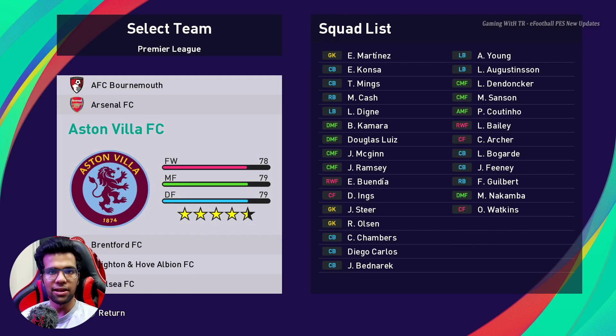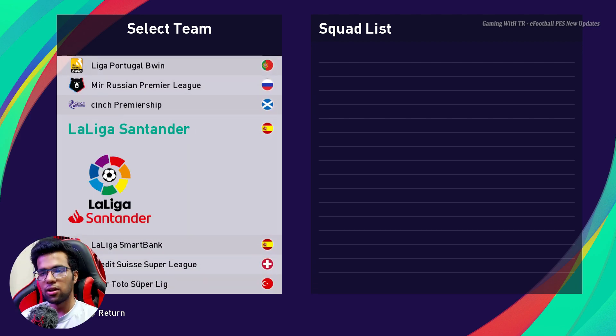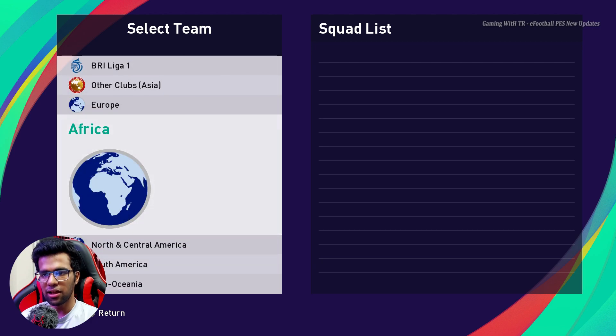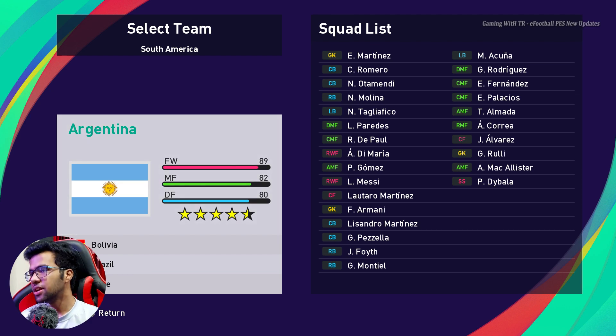In the Premier League, you can see the Aston Villa logo is updated because this is the new logo. The database is updated. If you are new, you might think it's complicated — it's not complicated.